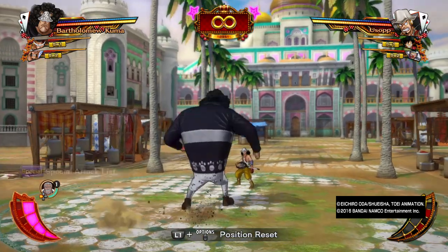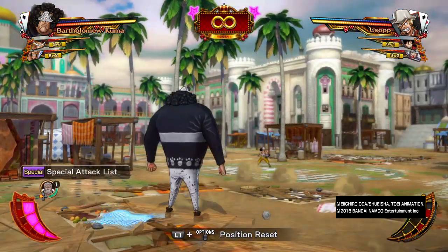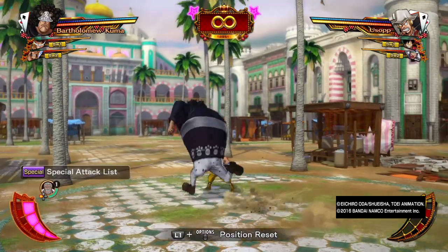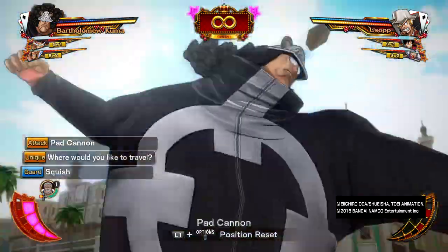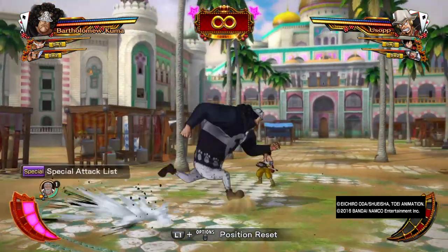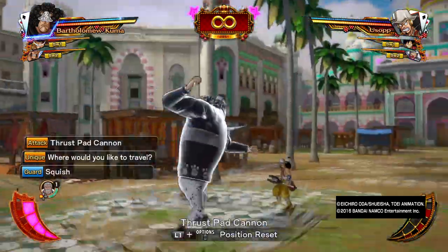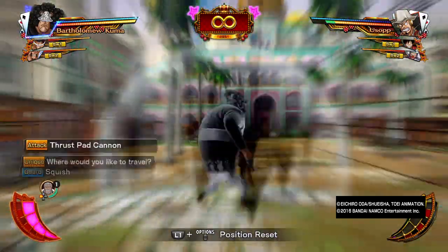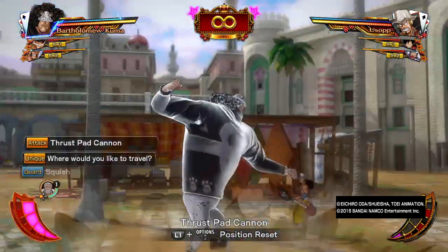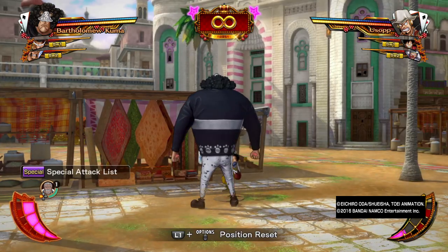Kuma's special movement is a teleport that can be used twice. It's very fast but similar to Gekko Maria — he kind of gets punished for teleporting. Usually what you do is teleport behind the opponent and activate Pad Cannon to get the quick unity chain combo. When ability is held, his Pad Cannon becomes Thrust Pad Cannon, where multiple Pad Cannons are shot at once. It's very damaging and shreds through all Logia types.